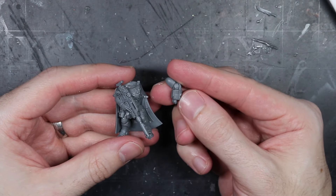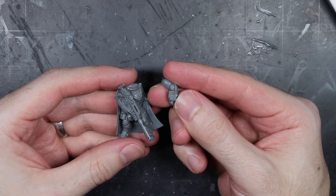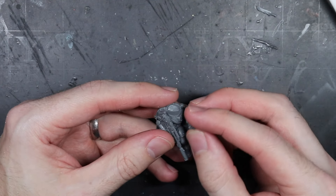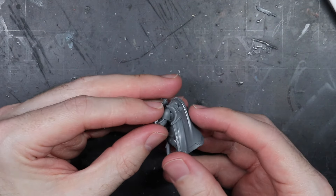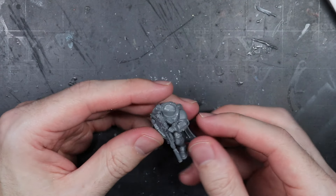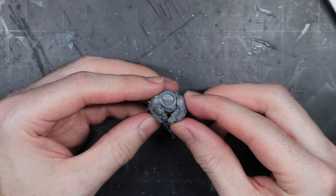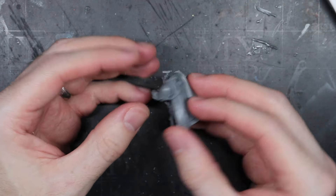Being the Kill Team's leader, I needed something that would allow Cerys' model to reflect coordinating the squad's actions. The obvious choice was a pointing arm, but I ultimately settled on using the comms arm from the Incursor kit. This arm was perfect because not only did it fit nicely with the at-ease pose of this particular model, but it was also Phobos armour, helping it to match the Eliminator's base armour. This was glued to the left shoulder and, while I was initially concerned it would clash against the rifle, it lined up nicely with no adjustments required. Finally, a Phobos shoulder pad from the Reaver or Incursor kit was glued on too.